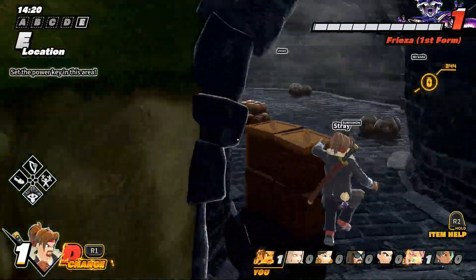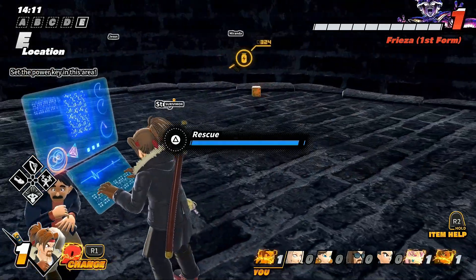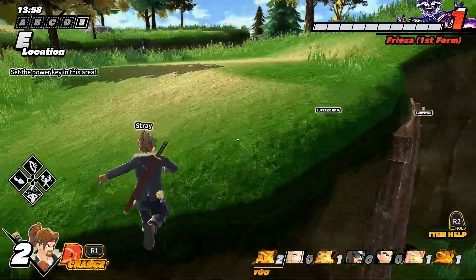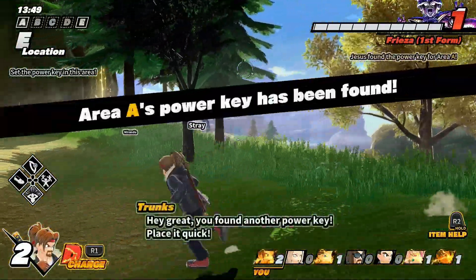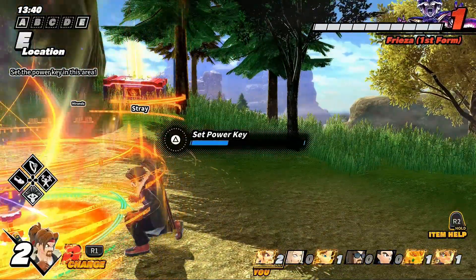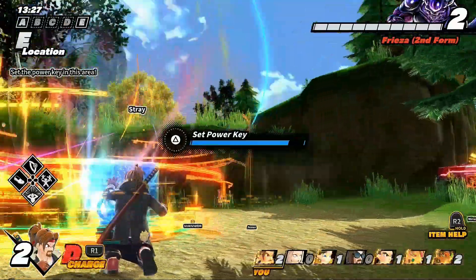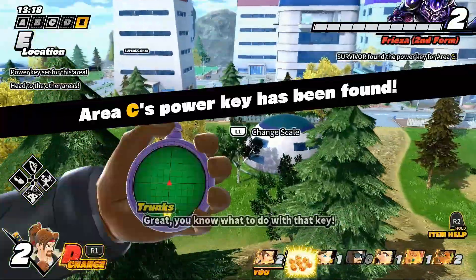He's getting Level 2 really fast but so are we. If we find two more keys in the next minute we're in a good spot. Found E and D — I'll go place it. Now I'm getting spotted. Quick tip: if you don't have any escape active skills, your best bet is to do as much damage as you can, because if you know you can't escape and have D-change, just do your best to deal damage.